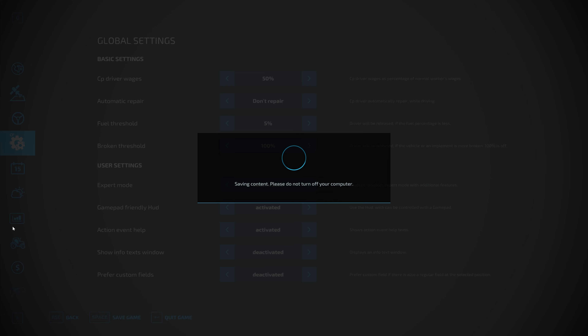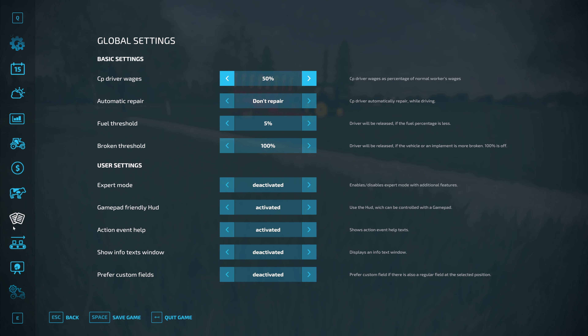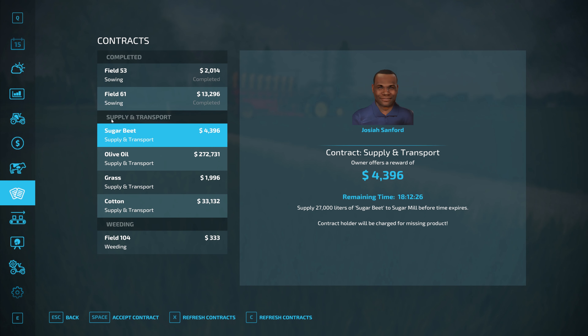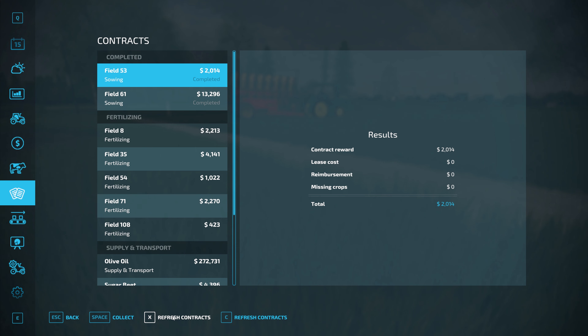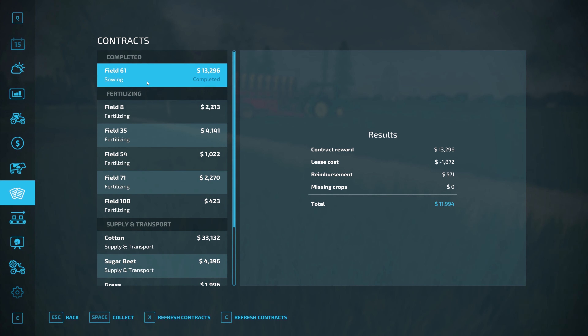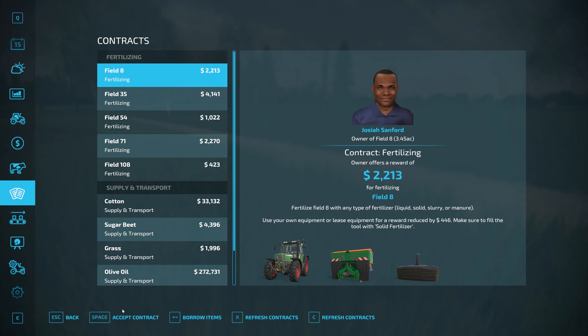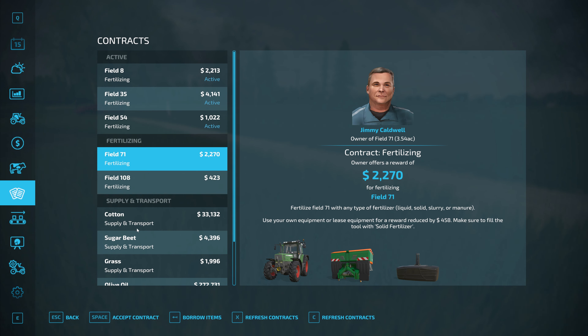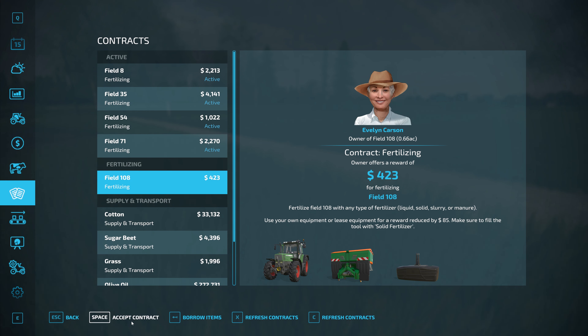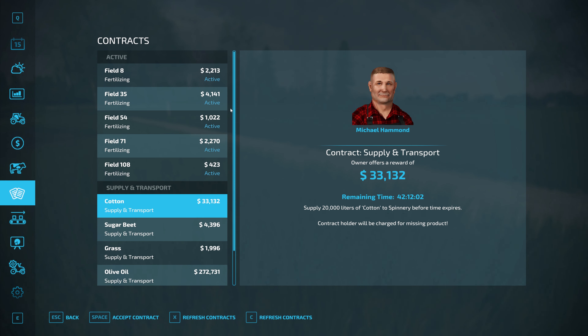Let's go ahead and collect on this contract. The sowing contract — let me refresh the fertilizing contracts again. Let me go ahead and collect on those in case they disappear. Fertilizing — we're just going ahead and accepting all of those.